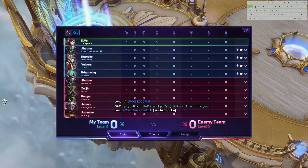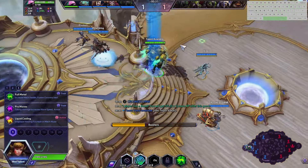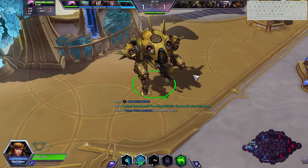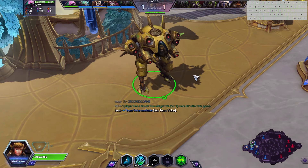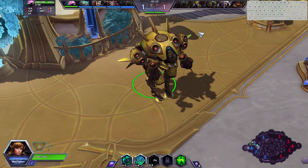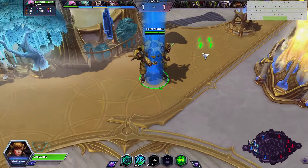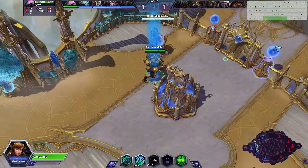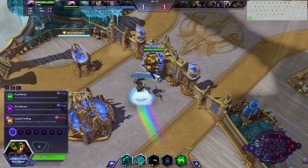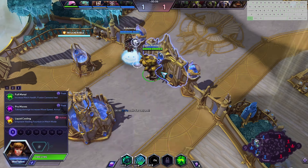Alright, we find ourselves on the Battlefield of Eternity today. Checking out this skin — I forget the name of it, but out of all the skins it's probably my favorite. It's really nothing special, I just like the golden look of it. It kind of reminds me of the golden guns from Overwatch, which I did enjoy quite a bit. As always, we're going to talk about the build and talents at the end of the video, so stay tuned for that.